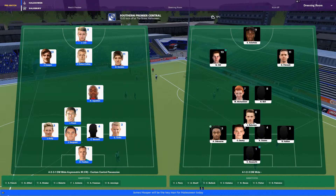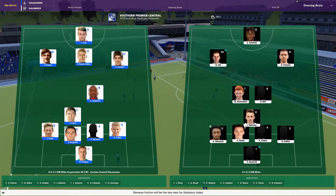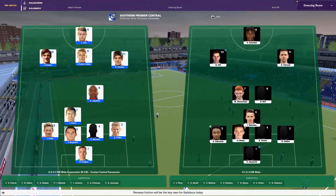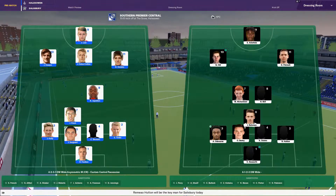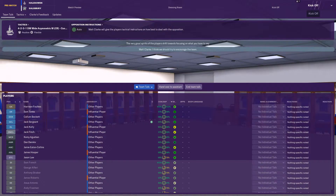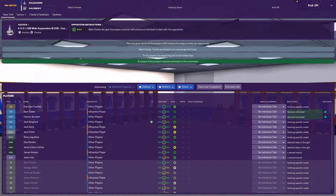Now Hale-Zoen at home to Salisbury. In goal it's Fulks, back four of Kelly, Sergeant, Beckett and Tonks. Defensive midfield: Jackie Finch. Augustian in central midfield with Hooper, Eaton Collins and Demkiv. Jason Law up front. Nobody new making their debut today, except Jack Sergeant — actually our new captain. Expecting you to win. How do you feel about that?